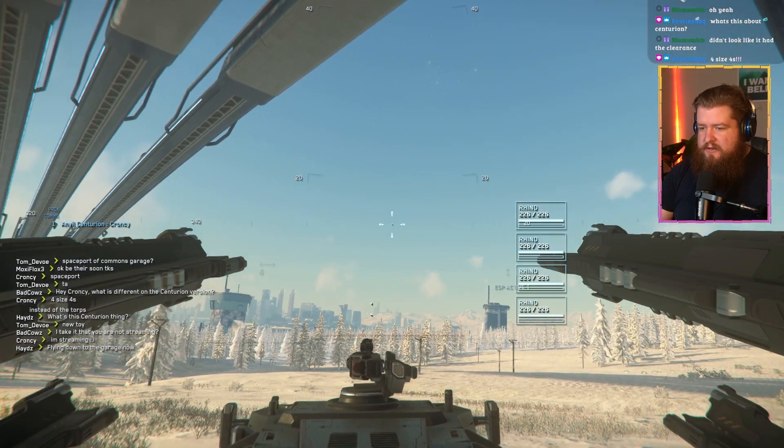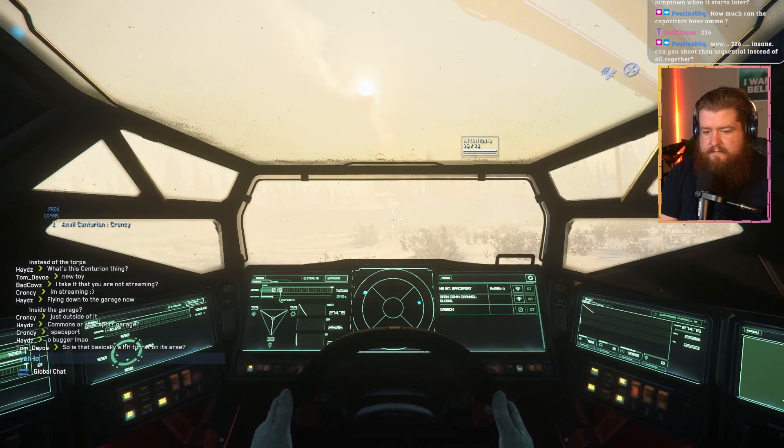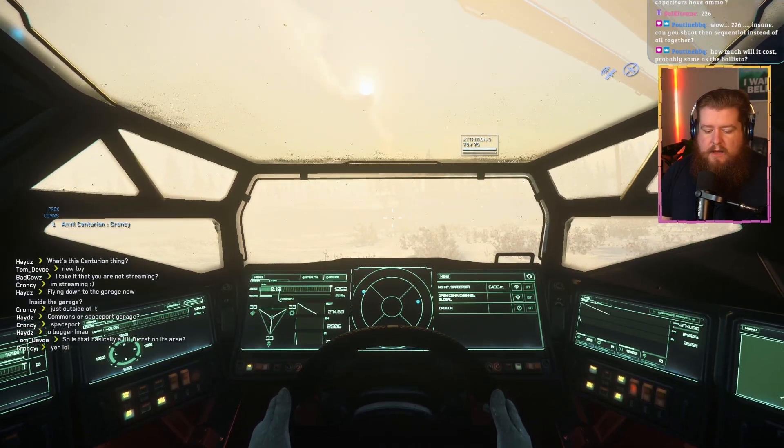Unlike the Ballista, it removes all of those missiles and instead we get a remote turret with four size four weapons. These come pre-equipped with Rhinos; however, we did confirm that you can swap them out for other size four weapons — which means yes, four C788s. In addition, whoever's driving has access to another remote turret on top, which comes standard with a size three Attrition laser.